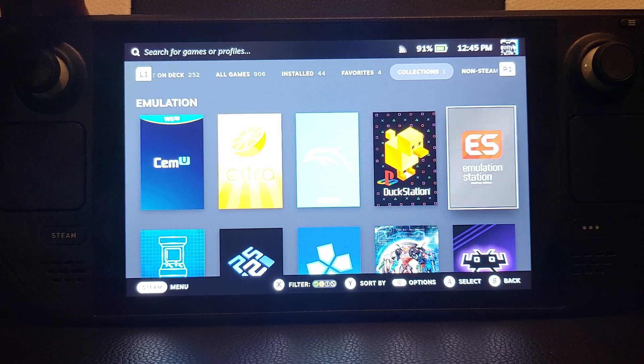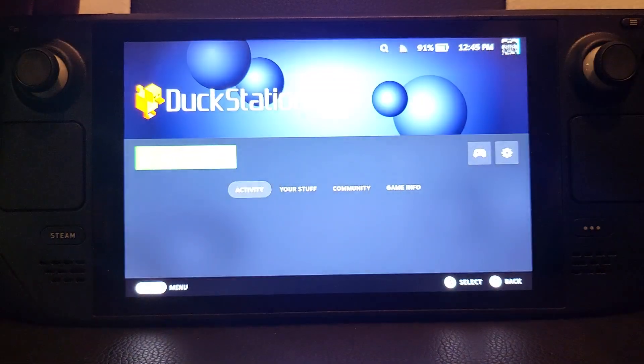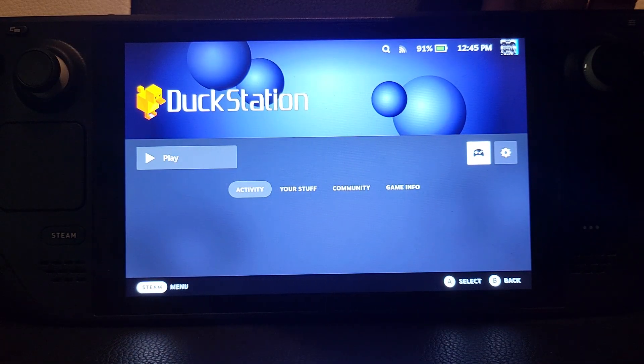I won't be doing this in EmulationStation because when I do controller configurations, they apply to EmulationStation broadly and you'd need different ones for different emulators and games. I'm going to apply this just for DuckStation, though you could apply it to EmulationStation as well. So let me focus in and go to DuckStation.